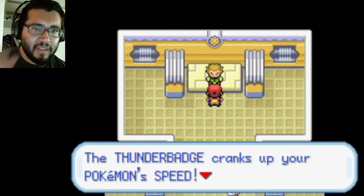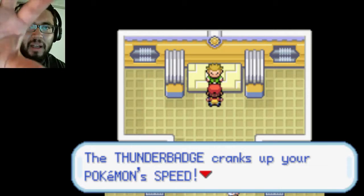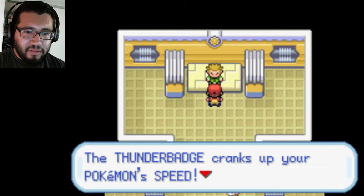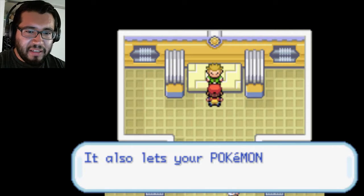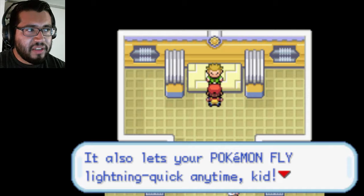I'm going to be doing that every time I get a badge — just put like a PNG of each badge there. The Thunder Badge cranks up your Pokemon's speed. It also lets your Pokemon use Fly lightning quick anytime. Sadly I won't get Fly until I hit Celadon City. Actually that's not far away if you think about it.